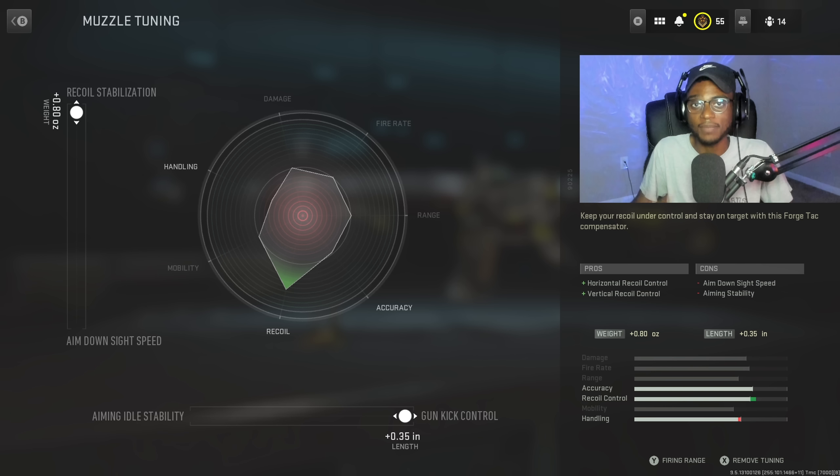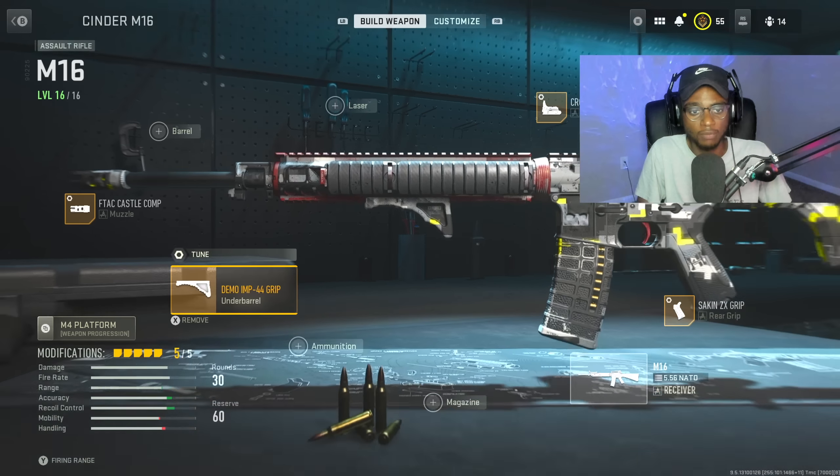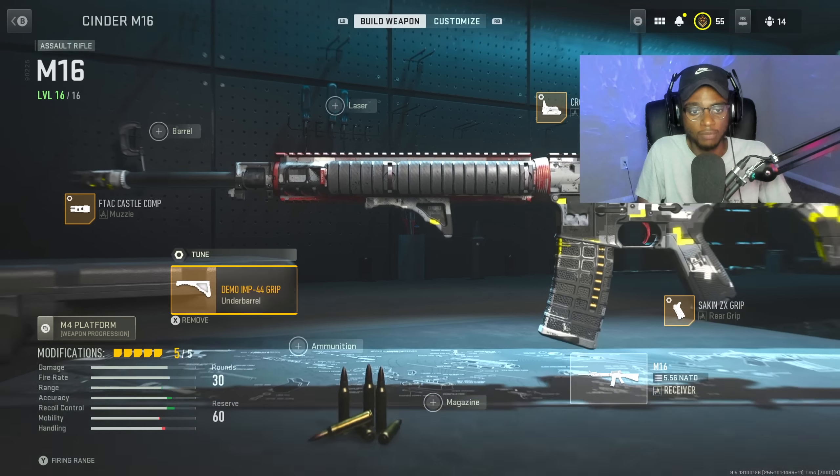We've already maxed out ADS speed on multiple attachments, so we don't need idle stability — we need gun kick control so this weapon is a laser at longer ranges and more stable with recoil stabilization. For the last attachment, we're running the Demo IMP-44 grip to smooth out the recoil pattern, making this weapon super easy to use at longer ranges and giving us more consistent one to two burst kills. Hit a headshot or upper chest and it's going to be a one-burst. The tune maxes out aiming idle stability as well as recoil stabilization.